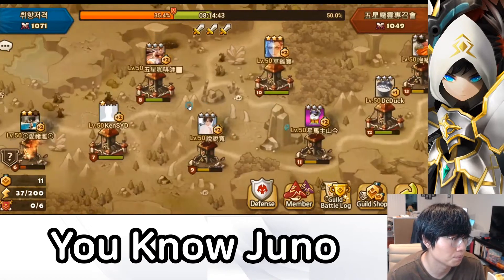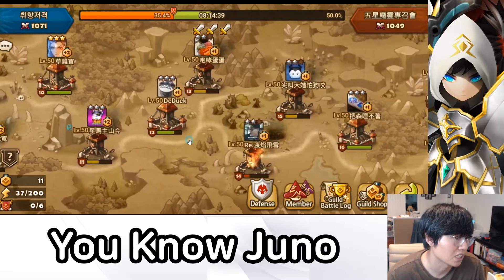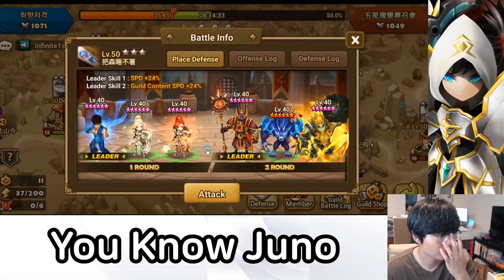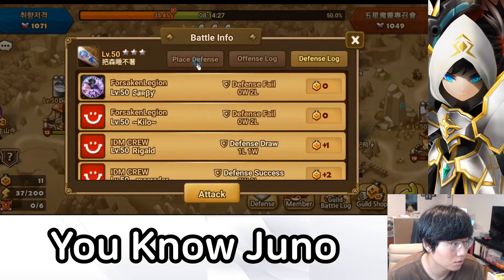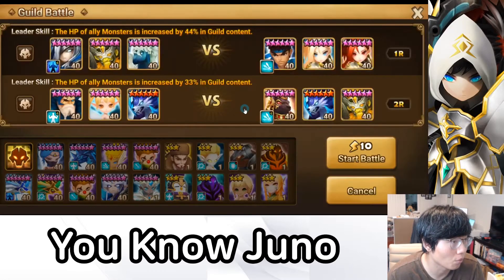We're gonna try to go for the healthiest plus 3s, plus 2s, and plus 1s. So it looks like for plus 1, there's one healthy one right here. And wow, we see a Ryu — a siege type of defense right here, and it's doing pretty well. Let's go right into it.